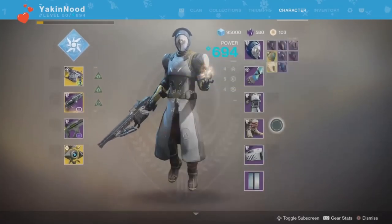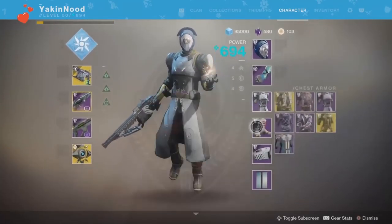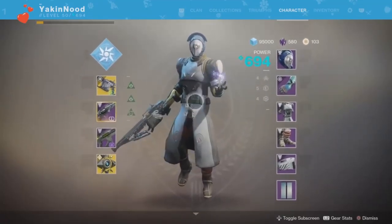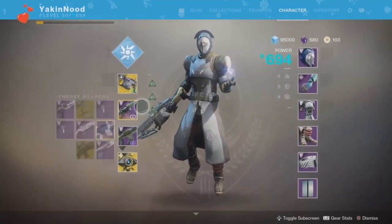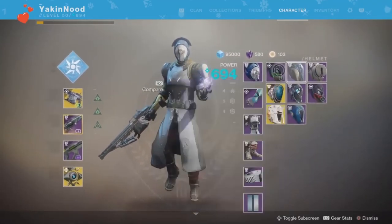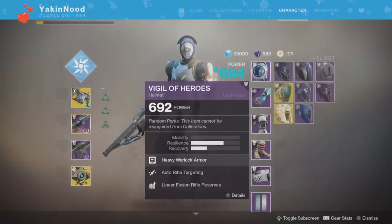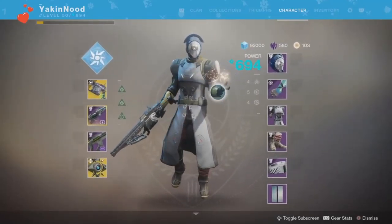I know I look ugly as fuck, but I can't really infuse my gear because I don't have enhancement cores — I have like six. Like, if I kept infusing my gear into it, it's just a waste. You just gotta grind. You gotta look ugly for a little bit.